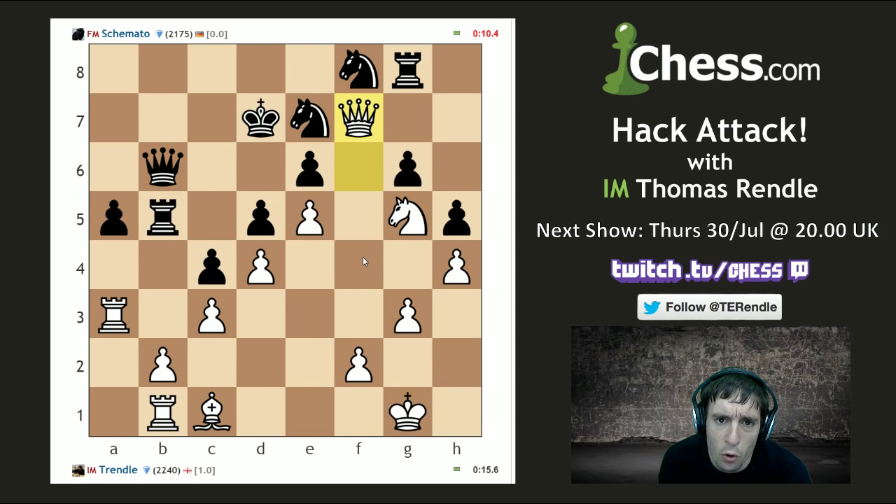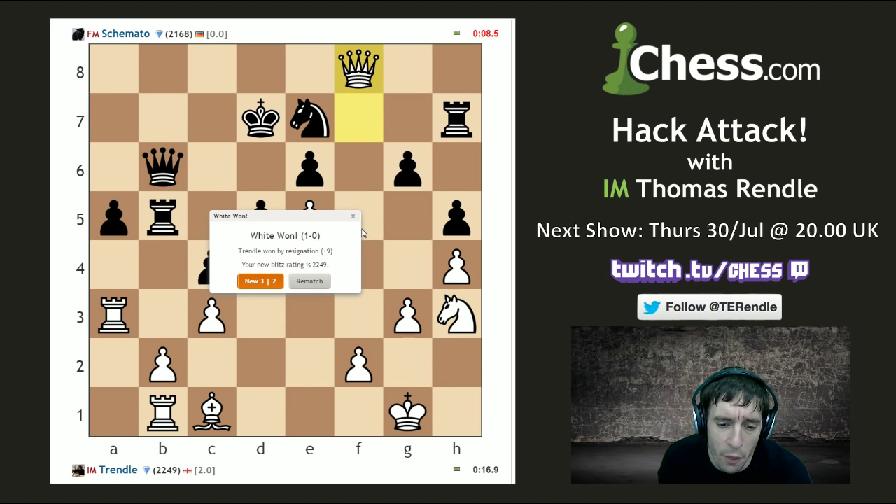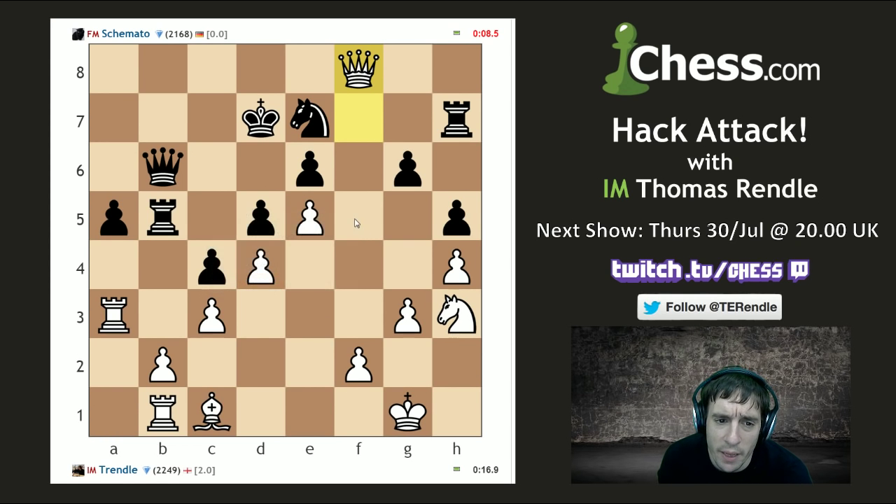Maybe Nh3 to f4. Down to less than 10 seconds — I think he makes an odd rook move, his rook is almost trapped but not quite. He's trying to evict my queen. Well, that's a piece — I think he is crumbling under this pressure. And there we have it — we do complete a 2-0 victory, if an incredibly hard-fought one, against FIDE Master Schemato. I'll be back with more hack attack in part two, but before then we have the halftime show.